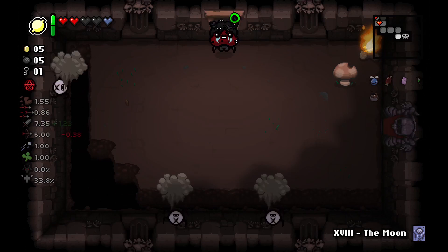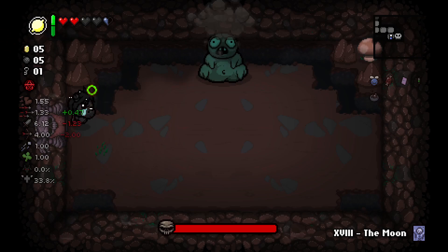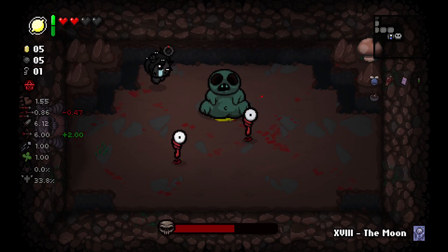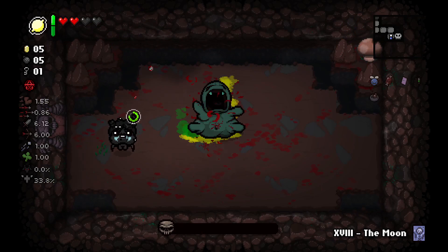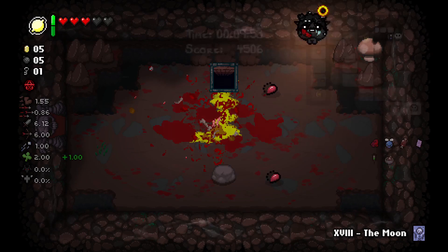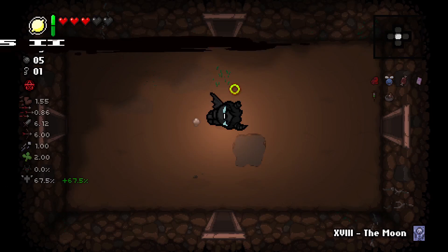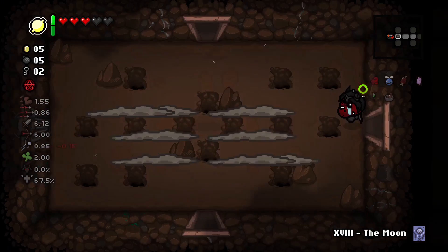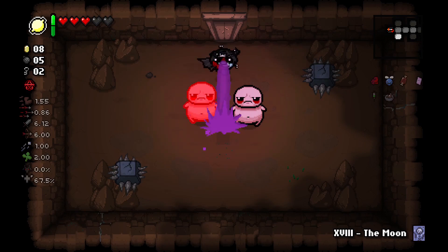We have Holy Shot apparently. Even more health — that's great. I think we're good to go down. We're not going to the item room, but we could go to the shop. We should be doing full clears of the maps to look for planetariums now that we've skipped an item room, so we will want to look everywhere. We are very fast — you are not going to hit us.